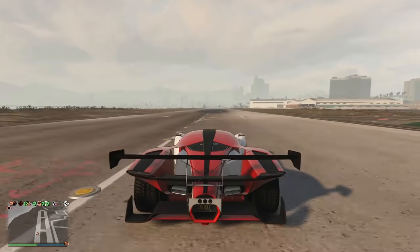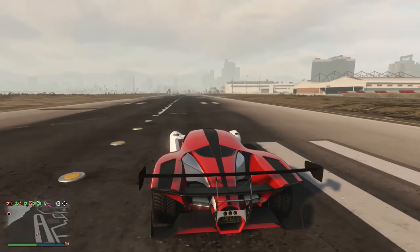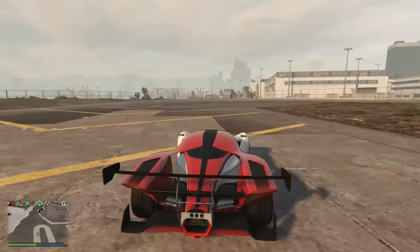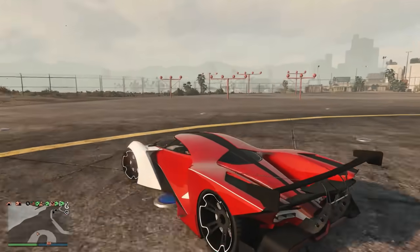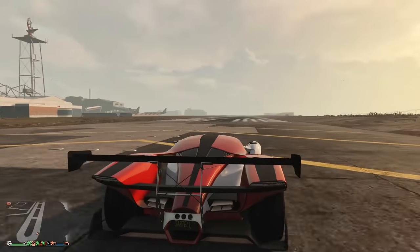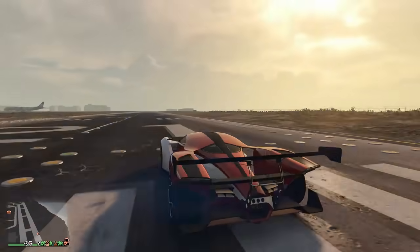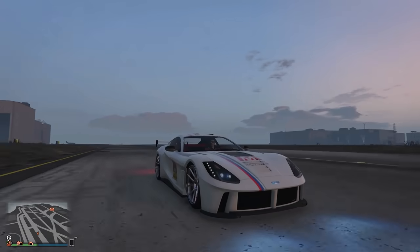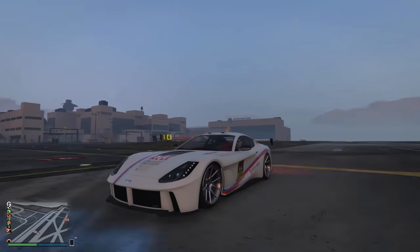At number 6 we have the X80 Proto — $2.7 million, with a top speed ranging from 127.5 to about 127.7 or 127.8 miles an hour. Not quite 128, but pretty damn close. That's the X80 Proto coming in at number 6.